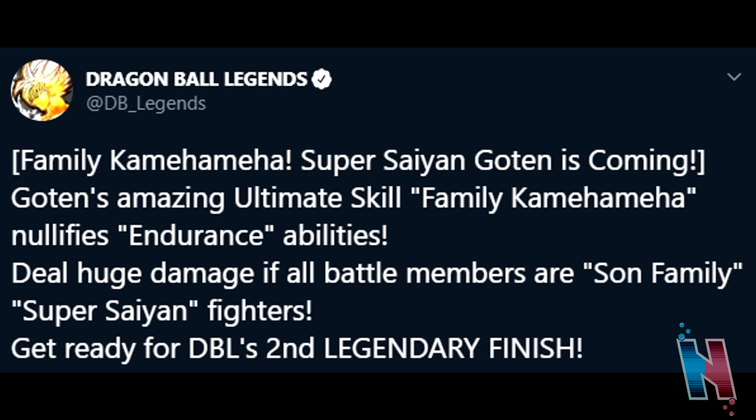On top of him already being a Hybrid Saiyan — and that tag is decent, they've got some solid units there — get ready for Dragon Ball Legends' second legendary finish. The fact that you can build a team around Goten and then have the legendary finish on top of that, which is Family Kamehameha, is exciting. The full version where they finish off Broly is our second legendary finish in the game, and I'm really hyped to be able to use that move on somebody.